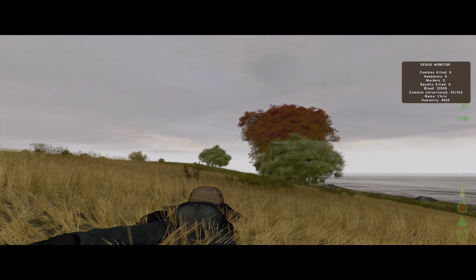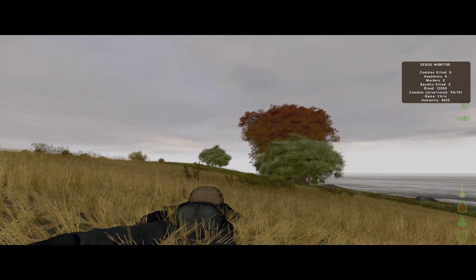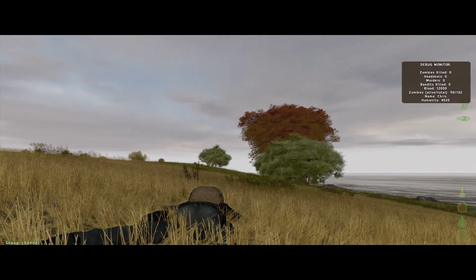You can do it through voice or through chat. If you press the comma or the period key, you can cycle through the different communication channels. I just pressed comma. As you can see on the bottom left-hand corner of the screen, you see the channel name that you're on — so direct communication, vehicle channel, and group channel.